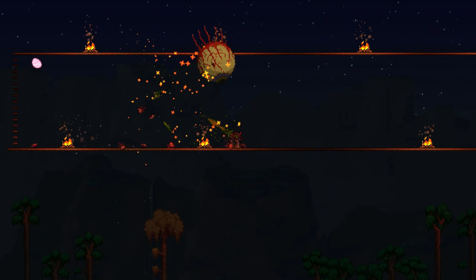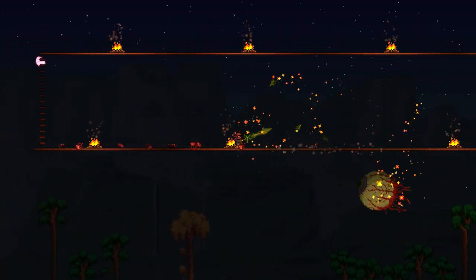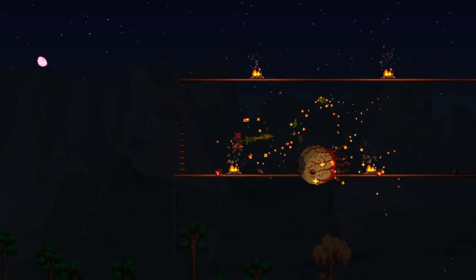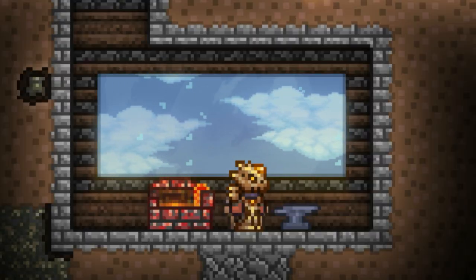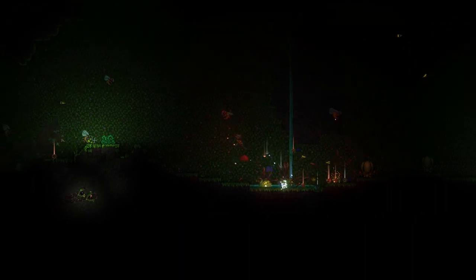We've got to get to the roots of the creation of the Terra Blade: the Blade of Grass. The materials you need to make it are Jungle Spores and Stingers, 12 for both — if you can get enough stingers without being killed by an annoying spiked jungle slime.